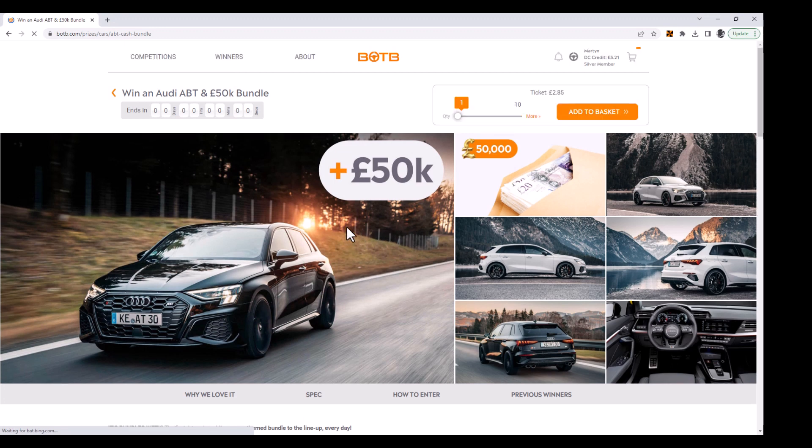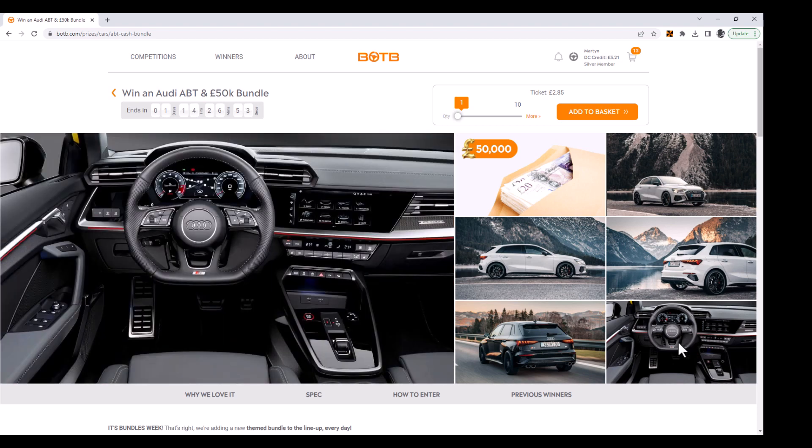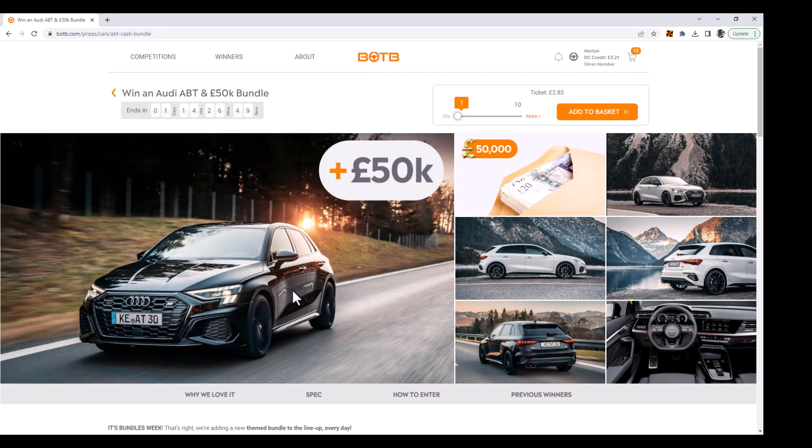We've also got the Abt bundle — this is the Audi S3. I like the S3 because it's fast, four-wheel drive, and yet quite subtle; it's not as mental looking as the RS3. I've never quite understood the point of the Abt modifications — if you're buying an S3 and then spending extra to make it faster with a body kit, you'd just go and buy an RS3 instead. But it does look spectacular. It's 50 grand with it, and I think that will appeal to people. If I had to pick from the bundles this week, I think this would probably be one of my choices — it looks stunning, it's fast, four-wheel drive, and there's 50 grand in the pocket as well.